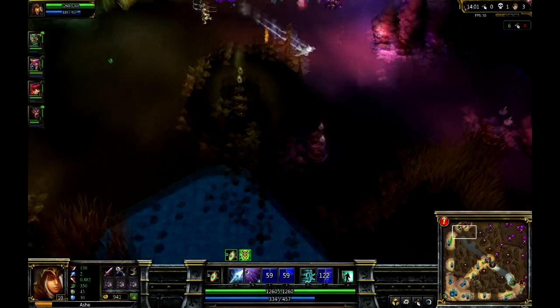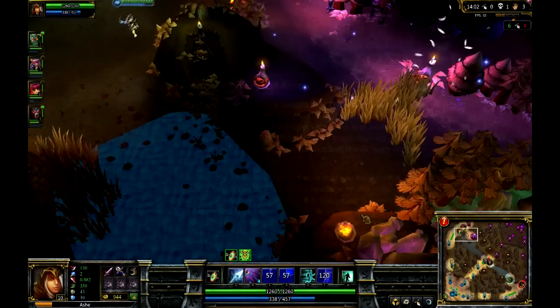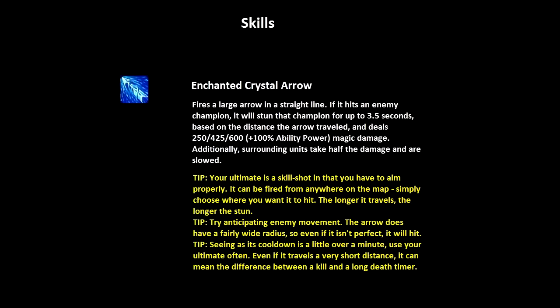And your ultimate: the Enchanted Crystal Arrow. This is the big one for Ash. The further away you strike it from, the longer it's going to stun for — up to 3.5 seconds. Fire it anywhere on the map. It's got a low cooldown, I think a little over a minute, so you want to use this very often. It can initiate fights, it can save you, it can get you that last kill. There are so many uses for it.